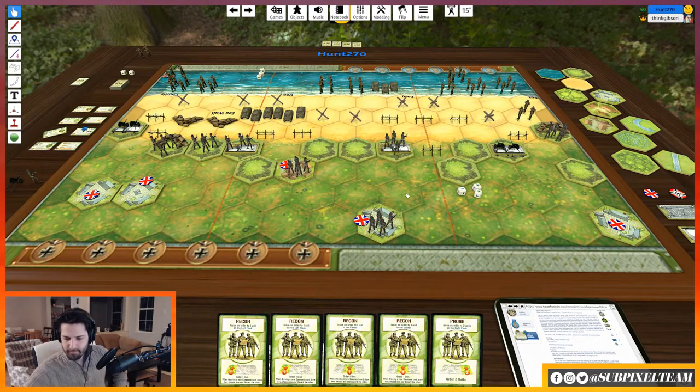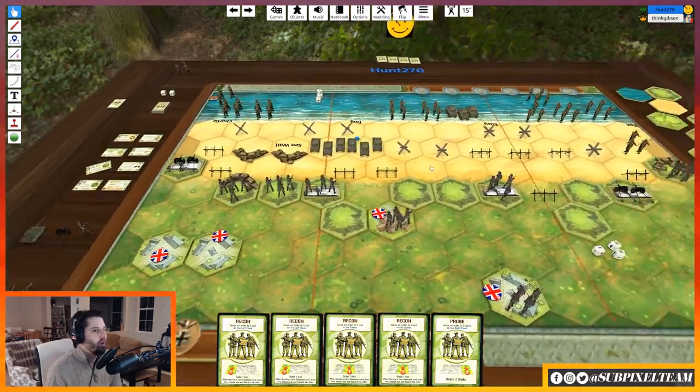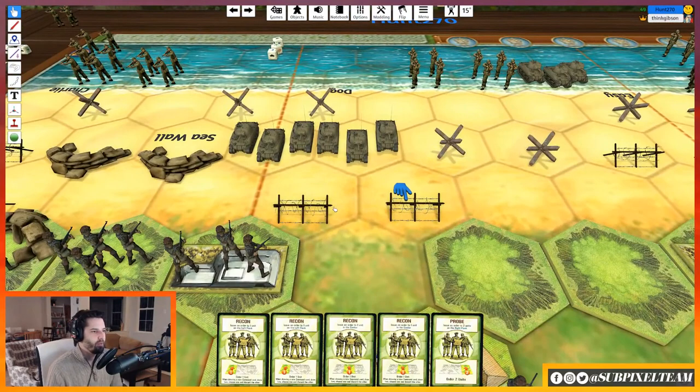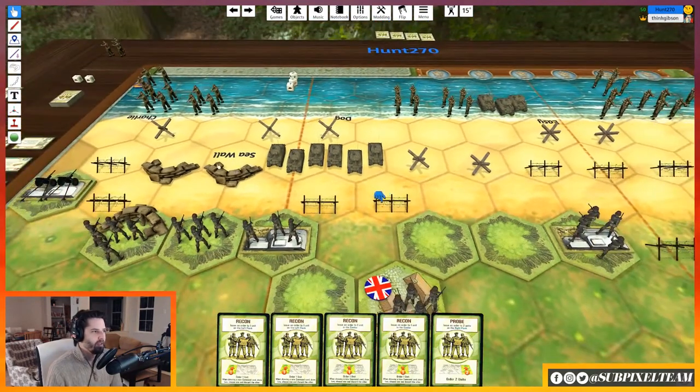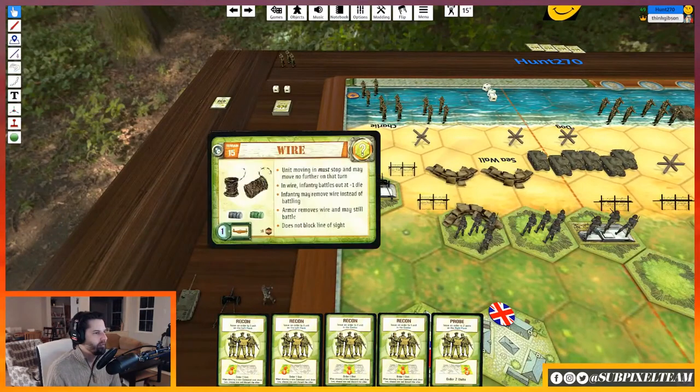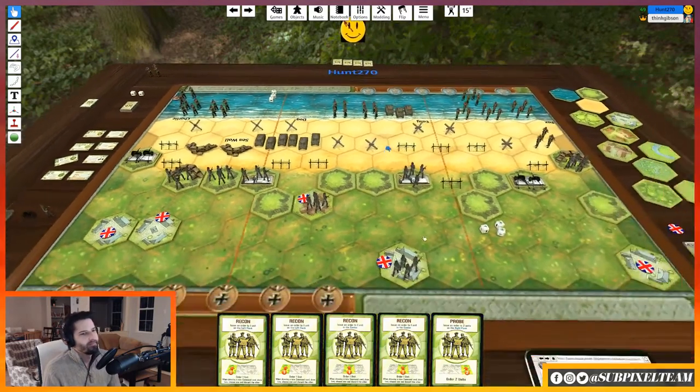Can I destroy tank traps by moving through them? No, you can't move your tanks through those. You can move your tanks through barbed wire — when you move them through barbed wire, it's destroyed. The seawall sandbags will stay. The tank traps you can't move through. The barbed wire: if you move into it you must stop. Armor immediately removes the wire but can still battle. Infantry would battle with a minus one die, or the infantry can remove wire instead of battling.